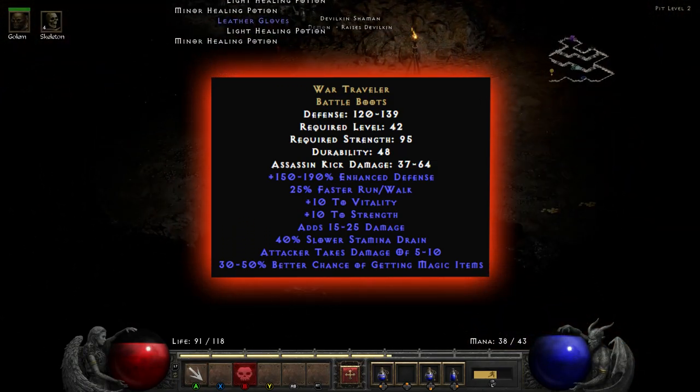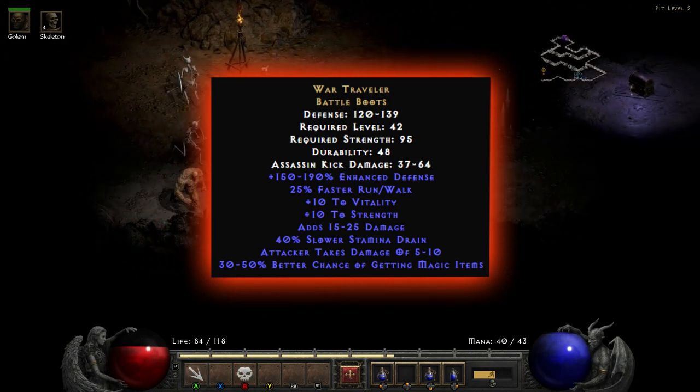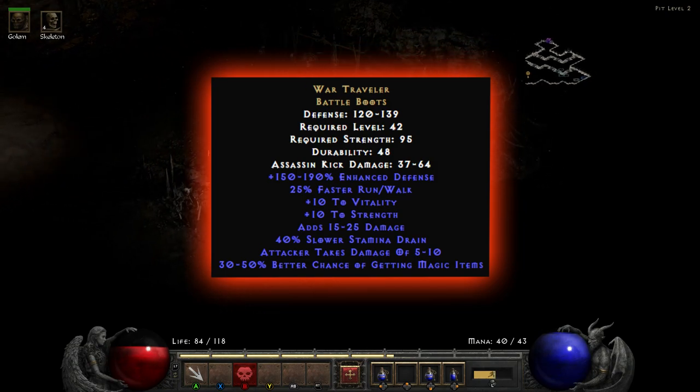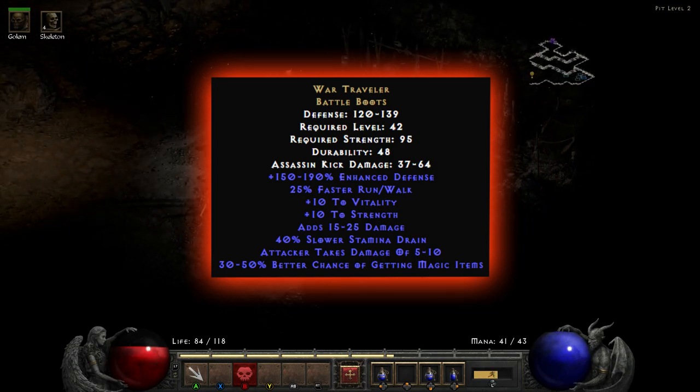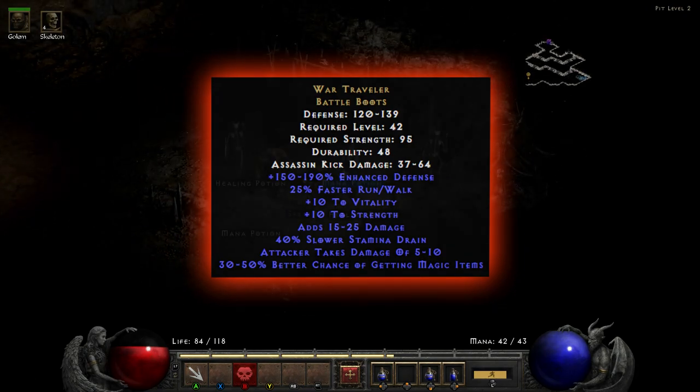The main reason we want the War Travellers is the 30 to 50% better chance of getting magic items. Obviously you're going to want to aim for that really high end — 48, 49, even 50 if you get a perfect roll. But ultimately these boots are just amazing. One of the best boots in the game, they can be used in conjunction with pretty much any build.